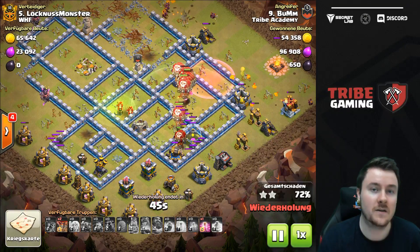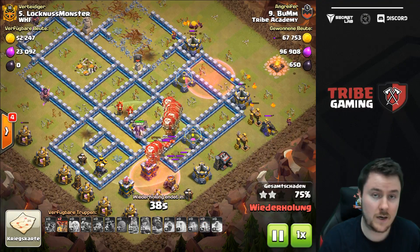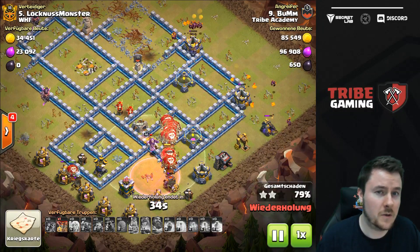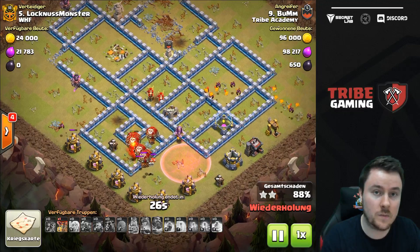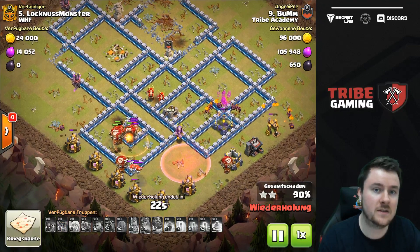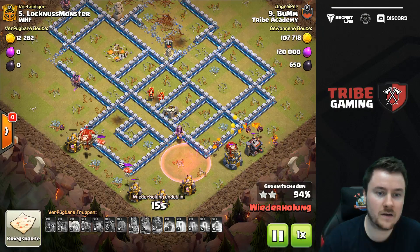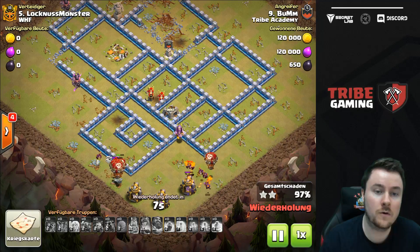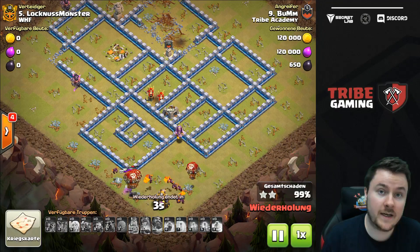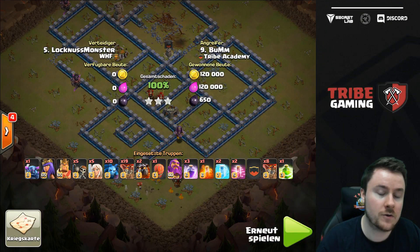He comes in with the lalo, uses a freeze on the Multi-Inferno Tower. The tornado trap is a bit annoying but he counters it with his warden ability. One super important thing: if you're facing good opponents like WHF, try to concentrate more on air than ground. Even though Hog Riders look completely overpowered right now, air may be stronger — air compositions like lalo are safer. With spring traps you have no chance to counter them; with air traps you still have options like good loon drops to counter them. Always try to choose air over ground.